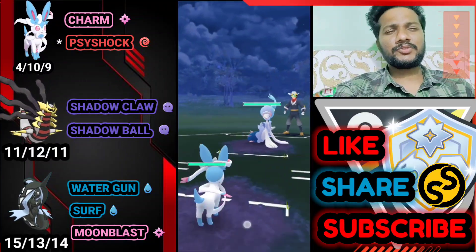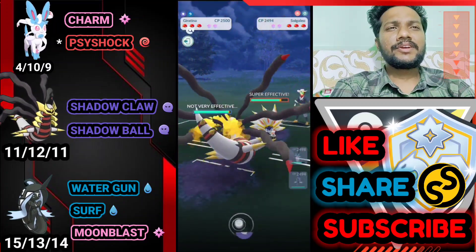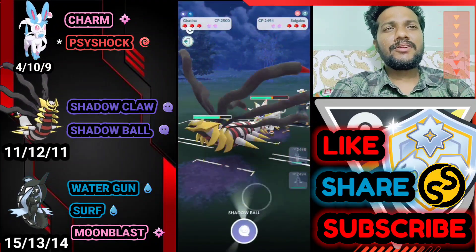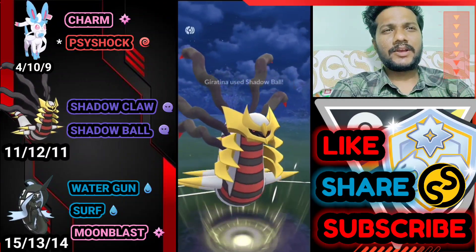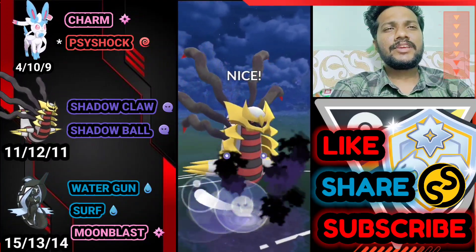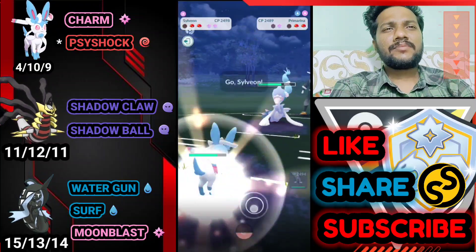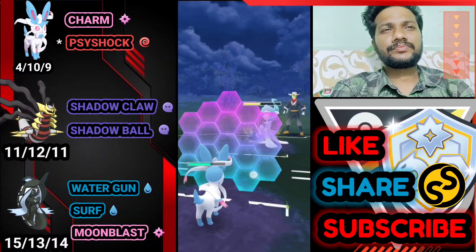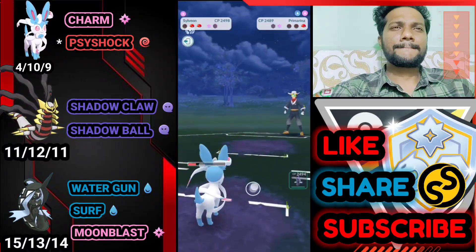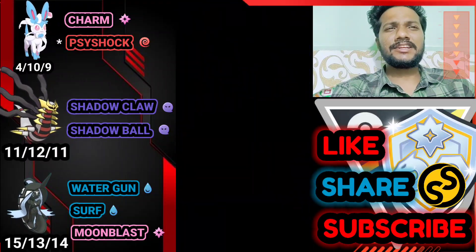Next battle: Sylveon versus Primarina — Waterfall versus Charm, one Charm. Farming with Charm. He switches — bringing out Giratina. Definitely some Psychic Fangs coming, not going to shield. Only one charge move: Shadow Ball — going for it. One-shot bye bye! He brings Primarina back because of Charm. Going for another Shadow Ball — using shield to save health. Bringing out Sylveon to farm with Charm. Two Star Shocks ready for the next Pokemon. He has Exoros at the back — back-to-back Charm, almost full health. GG — didn't even need Tapu Fini!